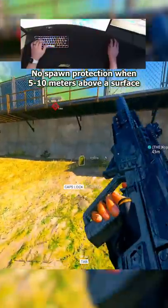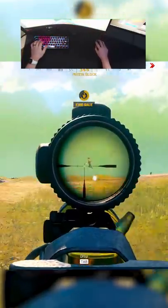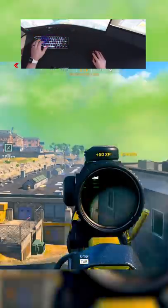Spawn protection doesn't fully go away until you're roughly 5 to 10-ish meters above a surface. Meaning you can still down people without a sniper that actually have spawn protection if they're closer to the ground, let's say 10 to 20 meters.